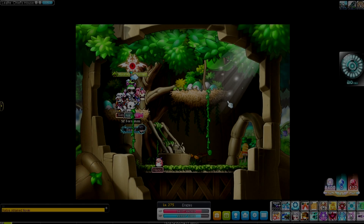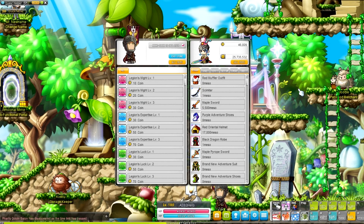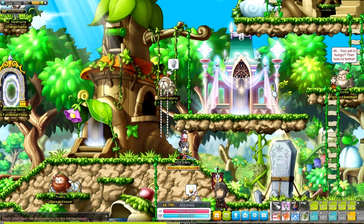Welcome everyone to another top five tip video. Today we're going to be focusing on creating level 200 and level 210 characters, either for legion or for link skills. These will be my favorite tips in terms of things that I've done across creating characters. If you've got any you'd like to recommend, feel free to drop them in the comment box below.